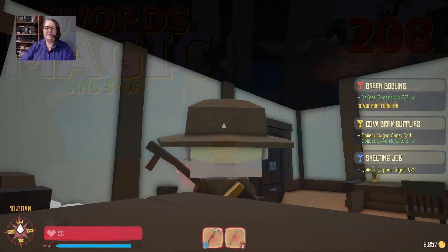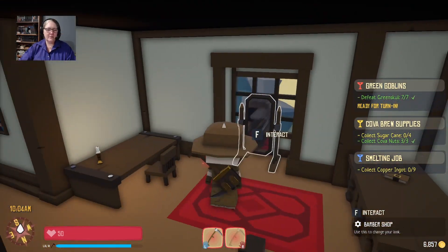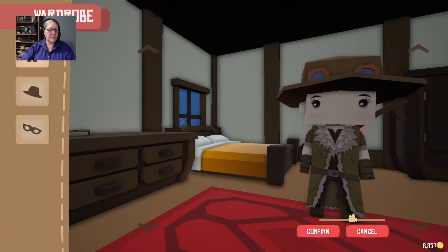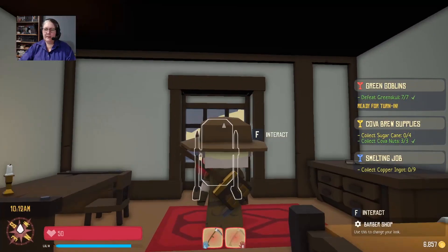Welcome back everyone to Swords and Magic and Stuff with Ulta. We are over here on Azura Island. I was going to try and build ourselves a house. Let me change our clothes — oh wait, before we do that let me cancel out. I need to turn in some quests and find some sugarcane. Let me see where my quests are.